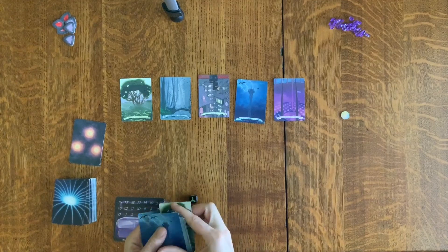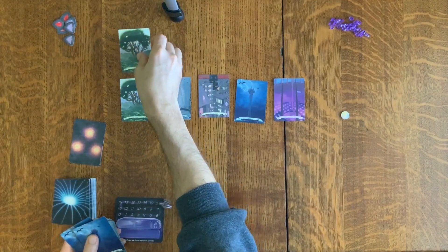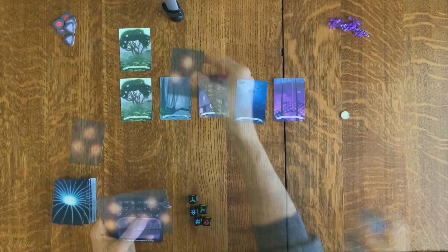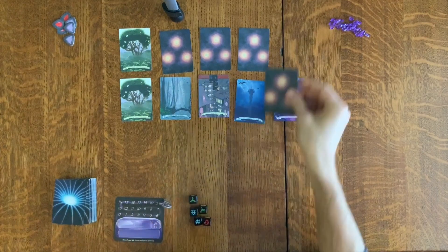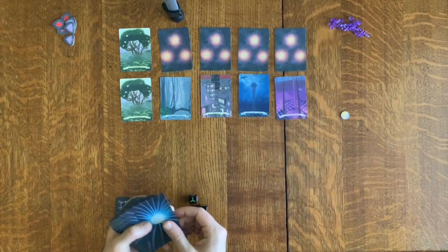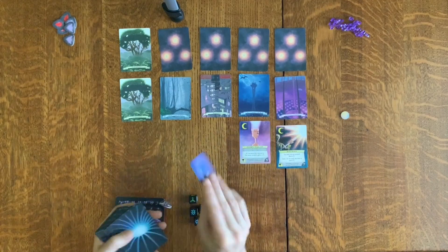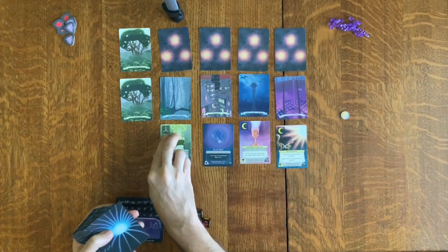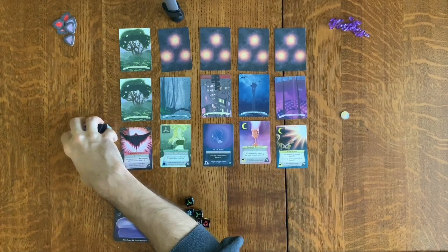Next thing to do is set up a row above this row, and that's going to feature the Evertree on the left. I've shuffled these and I'm placing them in a row above the locations. This is going to be the Nexus, so there are five cards. I'll go ahead and reveal them along with the Nexus stack.